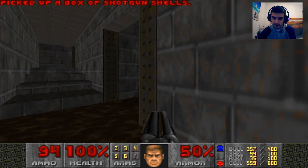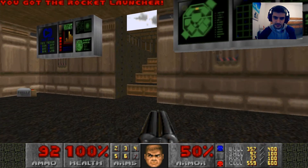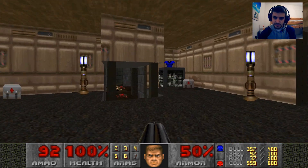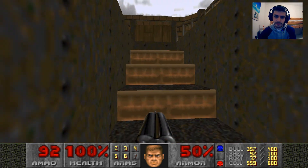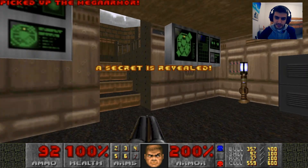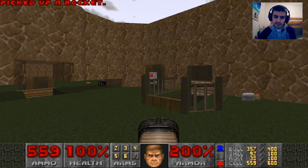Kill that spectre. Kill this spectre. Open this up, run back in — where you can get yourself a secret megasphere. If I did things first try that would be very helpful, you know.